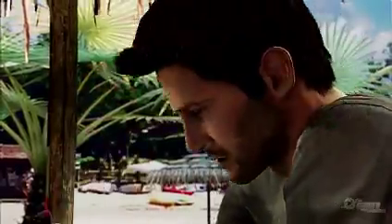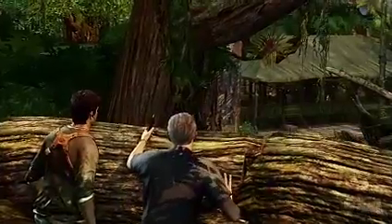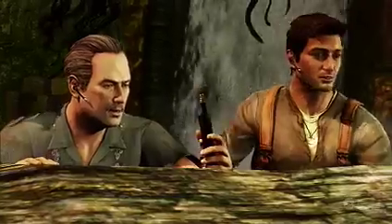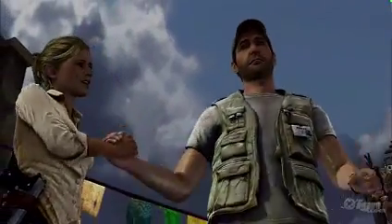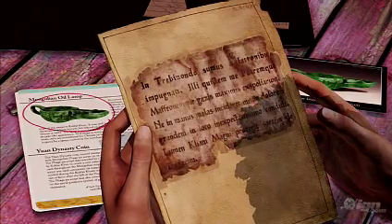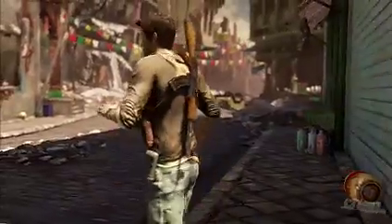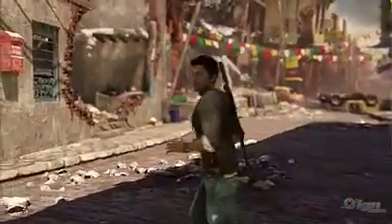This game basically picks up about a year later after the first game. Nathan Drake is, of course, on the scene again. Sully's back, Elaine is back. And what's really cool about this game is it's basically a globetrotting adventure. Instead of just being stuck on an island, Nate is going around to find Marco Polo, which leads him to finding other treasures and other kinds of stuff I'm not going to spoil for you. But this is a much bigger experience than the first game with a very well-told story and fantastic action all around.